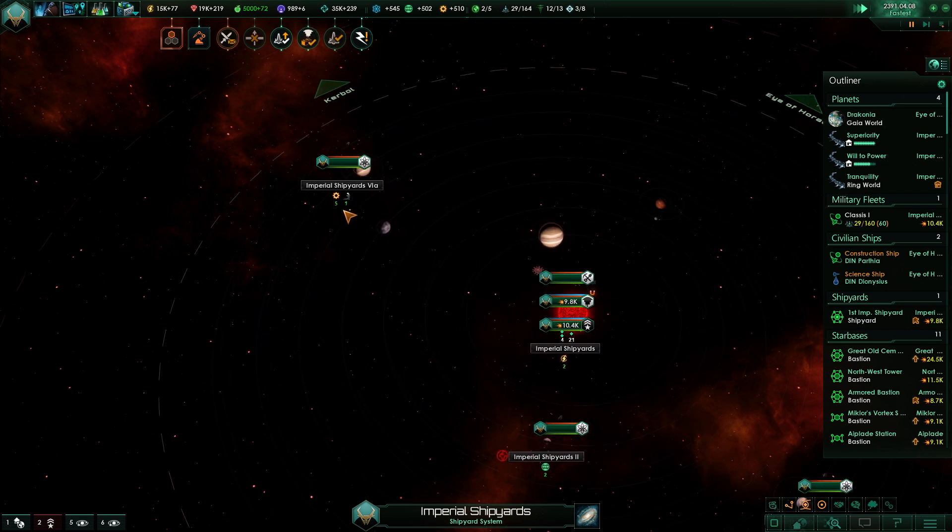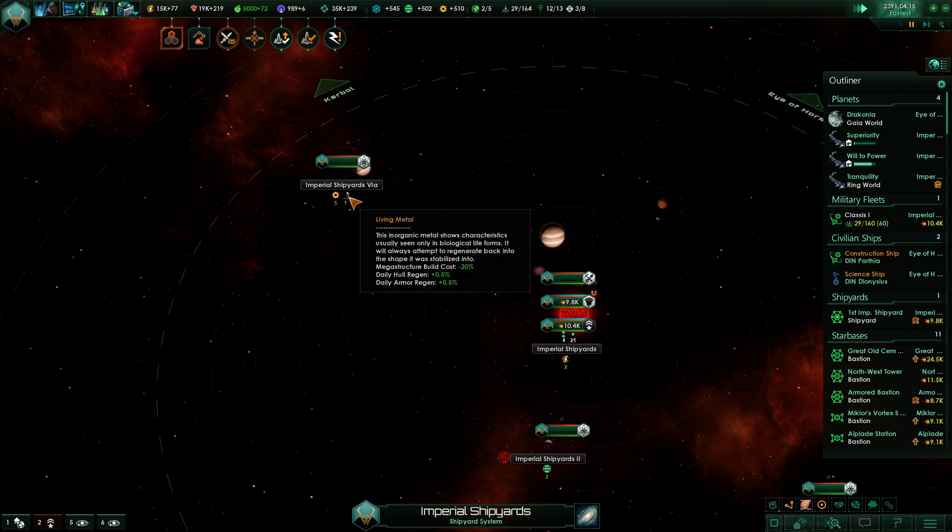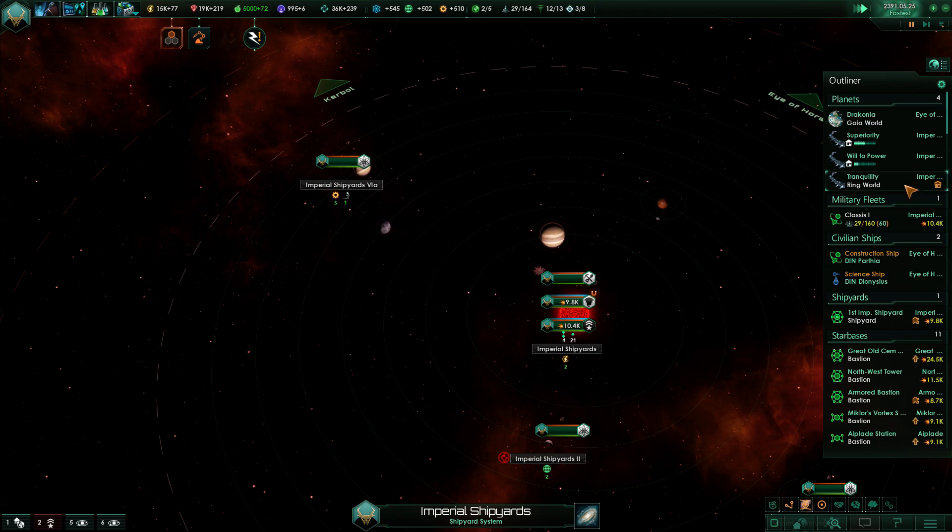We've got to keep in mind that we're getting a bit of a cost reduction for the Dyson sphere with the living metal — megastructure build cost minus 20 percent. So if it costs 40k, for us it's going to be 32k per Dyson sphere segment. That's pretty decent — 10k initially and then we'll see how it goes.